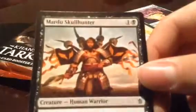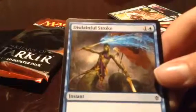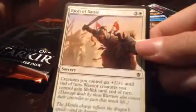I got one of these. I got Feed the Chain, I got Mardo Skull Hunter, I got Kinchy Warden, Swift Kick, I got something Stroke — Dainful Stroke, some of that, and then I got Rush of Battle, Leaping Master.